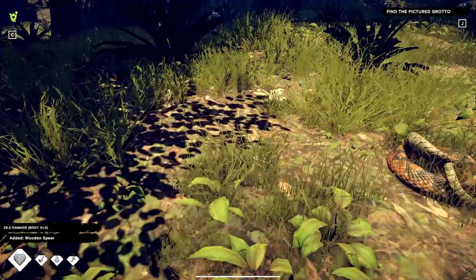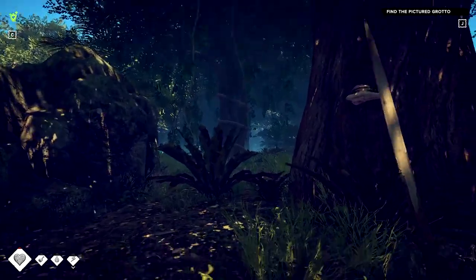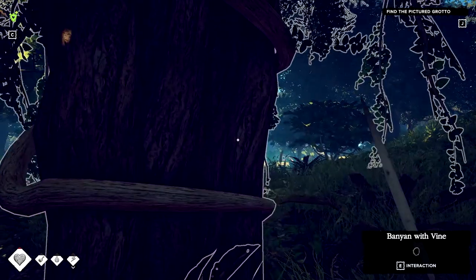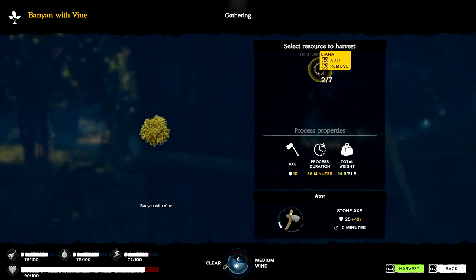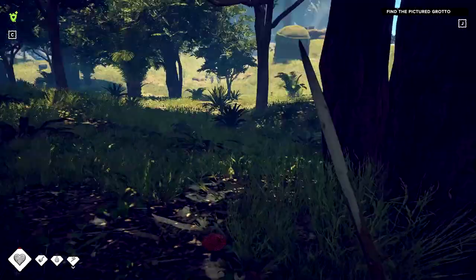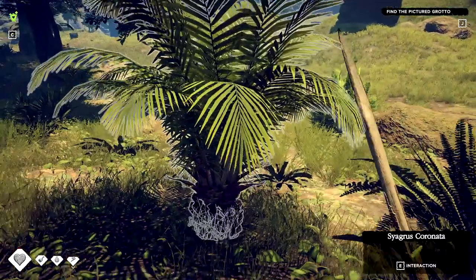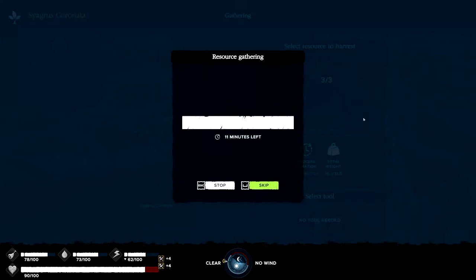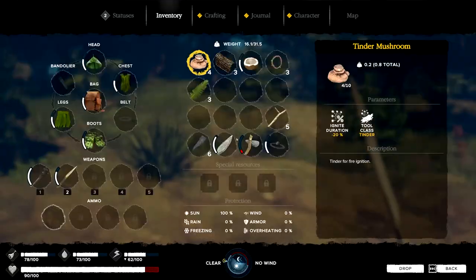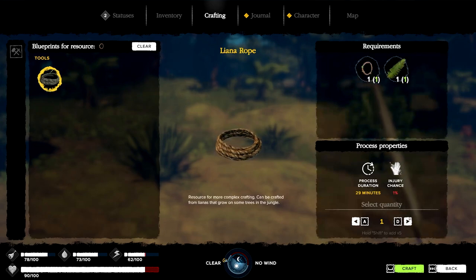Yeah, I jumped, I know I did. I hate snakes - you are all going to have to deal with me jumping. Between these two trees you can see this banyan tree with vines. We are going to come up here and pick a couple more vines. Don't forget there is going to be a vine right by this pillar. The other thing we are going to need is some narrow leaves. If we click on the liana, we can hit our blueprints, and there are the ropes that we are going to need. We are going to make three of these.